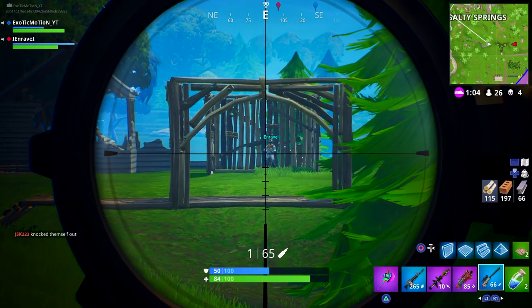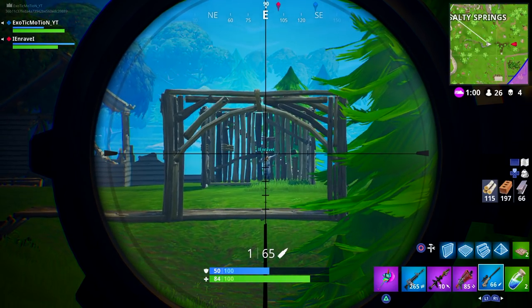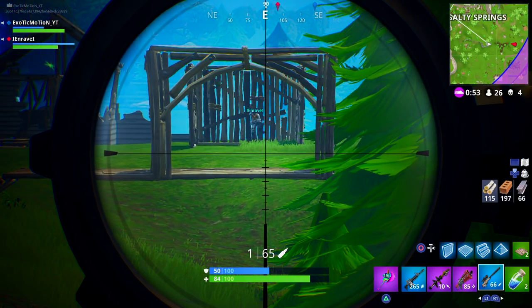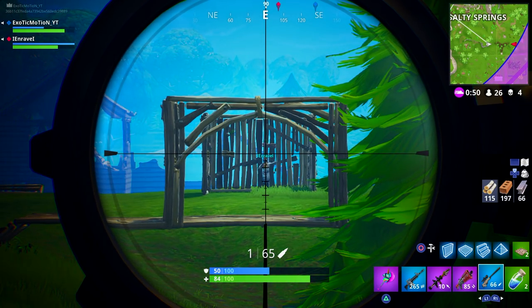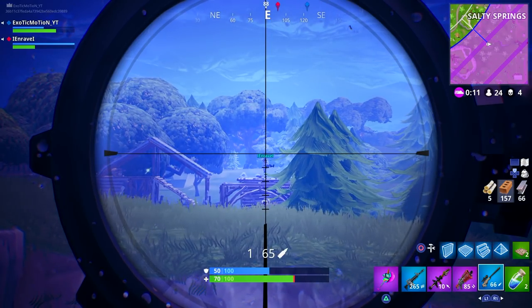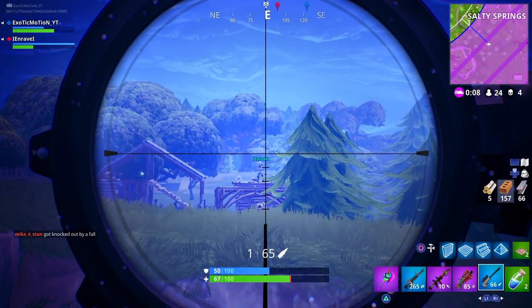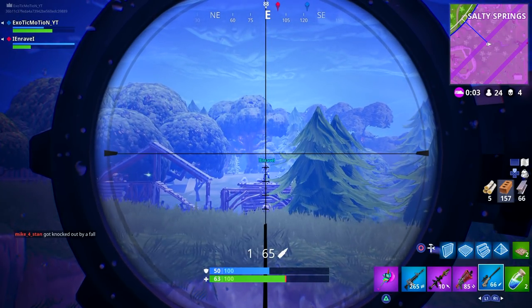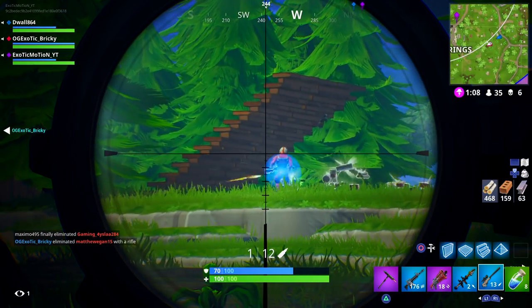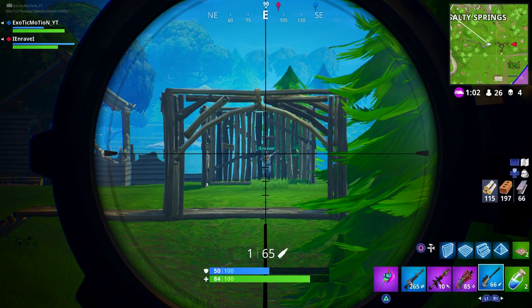At around 100 to 150 meters, you're going to have to start aiming up a little bit — put it right on that second mark just under the center of the scope. That's where you want to put his head, take your shot, and it should drop perfectly on him. For super long-range shots at 150 to 300-plus meters, keep it around that second mark but maybe a little bit lower. You never want to aim higher or lower than that small circular area of your scope around the target.